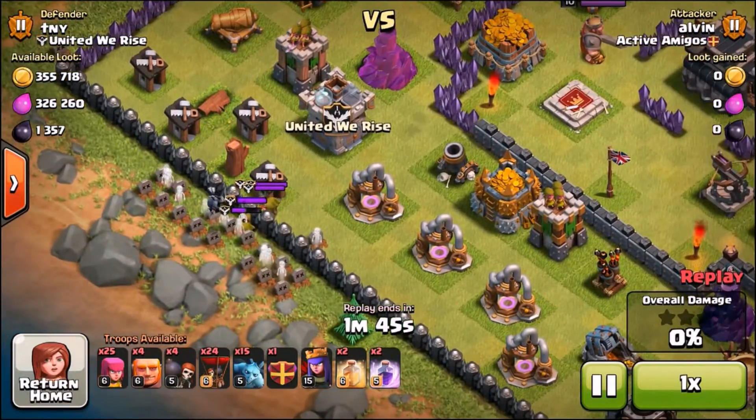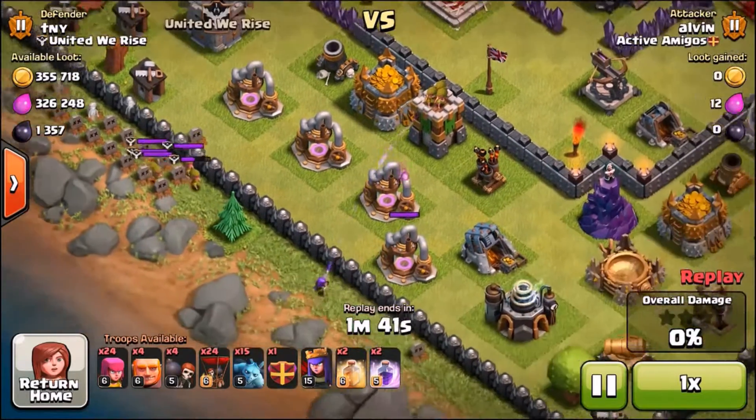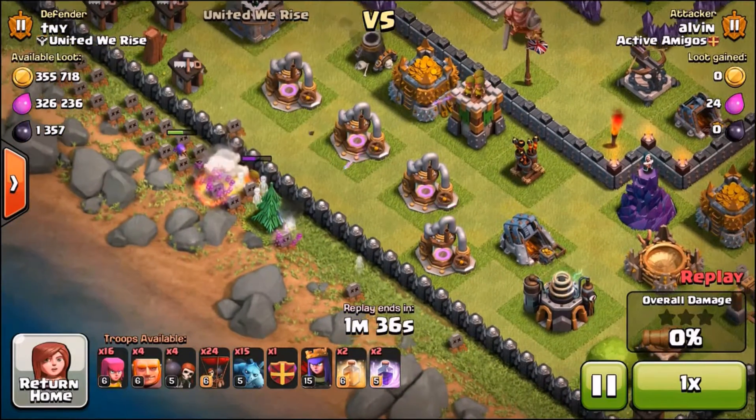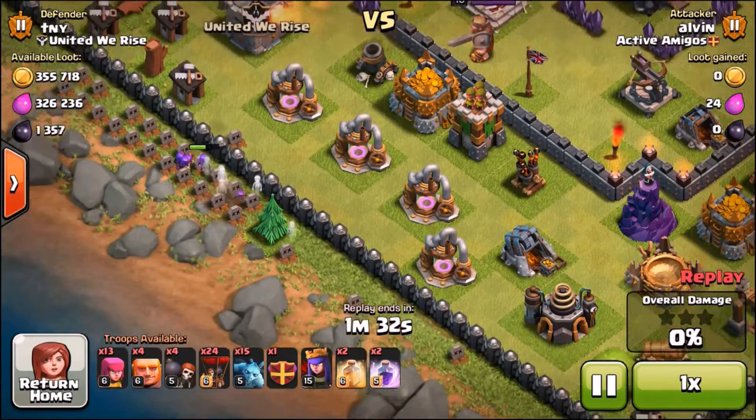This attacker is coming at me with a max loon, some high-level minions, his queen, a heal spell, some giants, archers, and his clan castle. He manages to get something crazy like 17%. The raid carries on and follows straight in front of you guys — just watch it as it does.